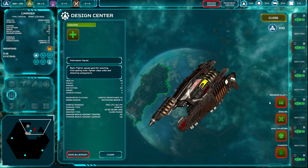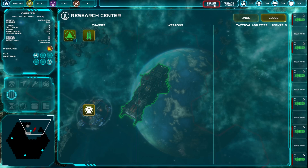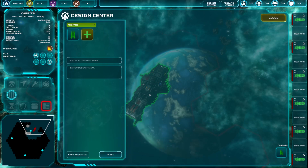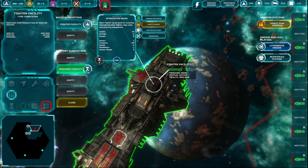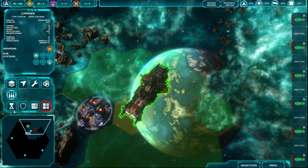Do we want to use kinetic weapons or energy weapons? This doesn't even have everything then. Produce three interceptor squads with our fighter facility subsystem. You can reconfigure your fighter blueprint at any time. And reinforce.